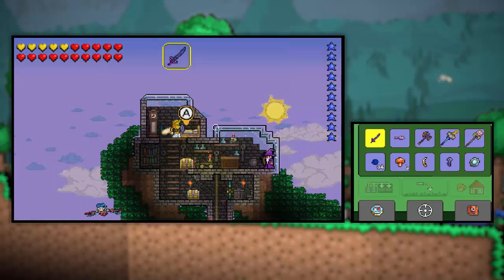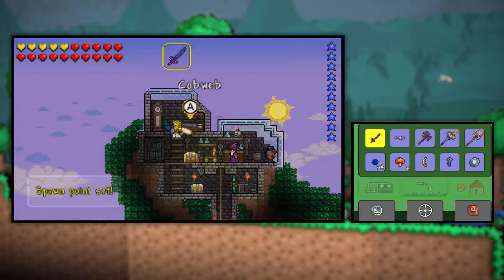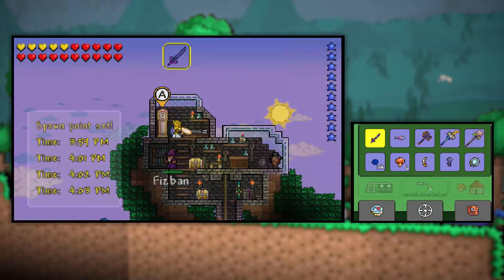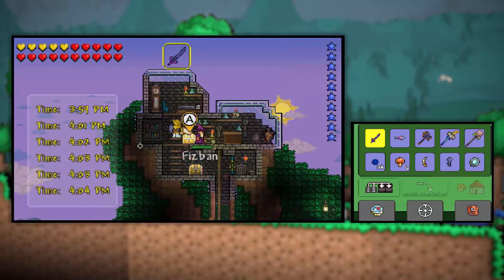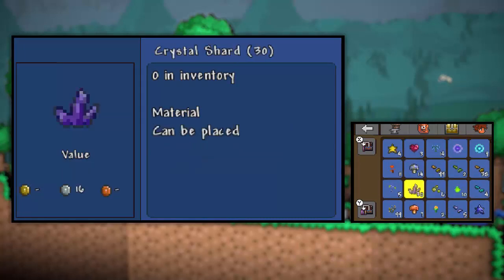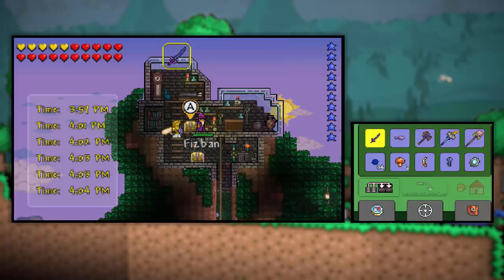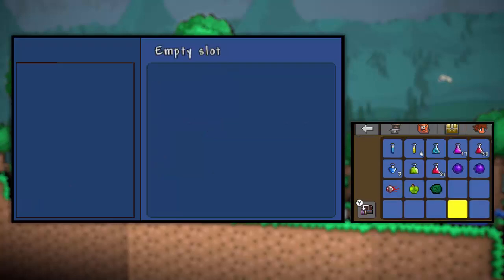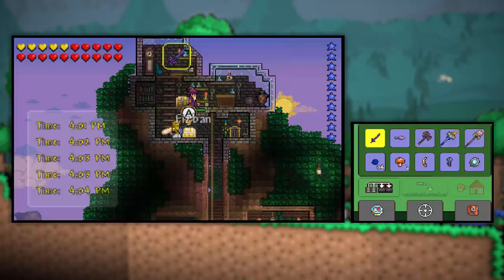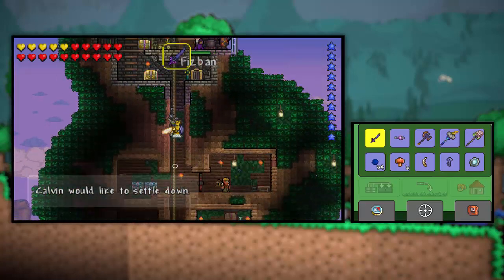Up here is his bedroom, so he sleeps here. And I also sleep here when he's not sleeping there. We have a grandfather clock which tells us the time — it's 3:59 p.m. in-game, so that's very cool. If you want to know what's in this chest, it's just a bunch of ingredients for potions and whatnot. And there's also souls, hearts, and fallen stars here as well. Right here we have potions and other magical items like the shadow orb and just pet stuff and the mechanical eye as well. We also have a bathroom right here.